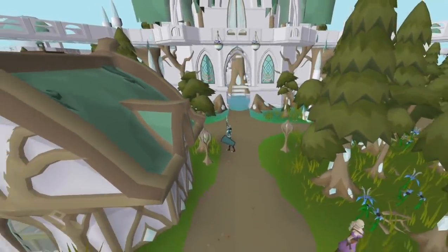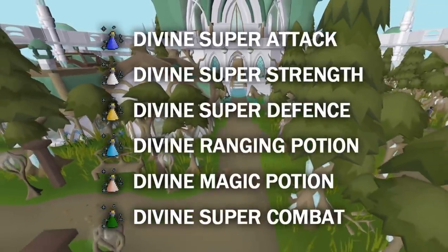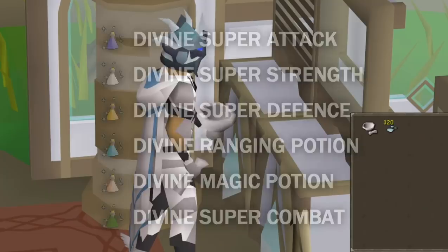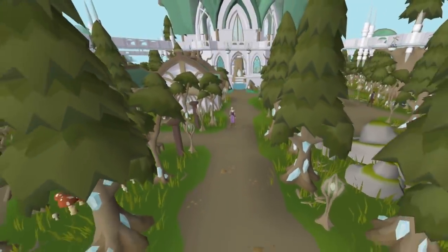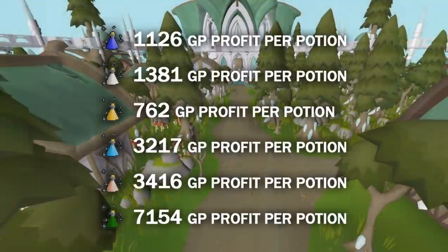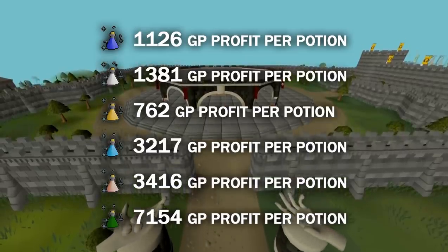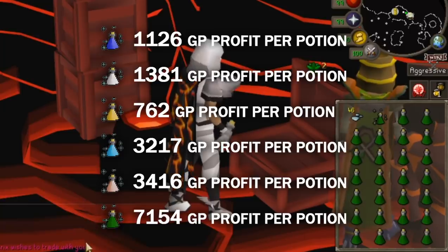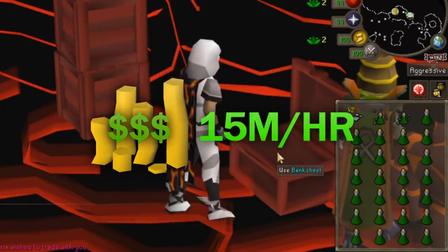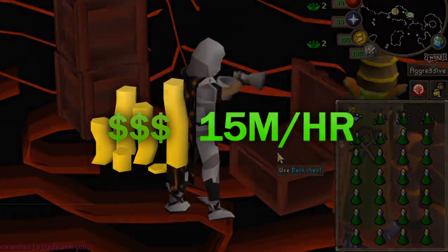The most profit from Herblore comes from divine potions. There are six types, where each one is made with a standard counterpart combined with crystal dust. Crystal dust is untradeable and can only be obtained after doing the Song of the Elves quest, which has decently high requirements in the 70s. You get 10 crystal dust per crystal shard that you use a pestle and mortar on, which is also untradeable, making this a method you can't do consistently by buying items. Divine super combat potions make you 16.6k per shard at this point in time — if you did this for a full hour, you'd make 15 mil an hour, but you'd consume crystal dust which takes a long time to get.